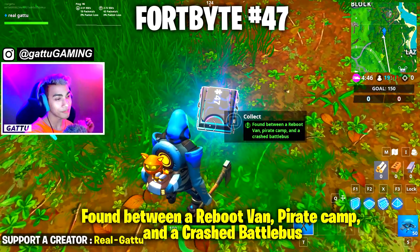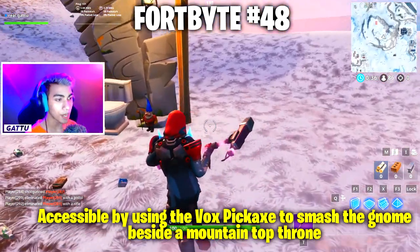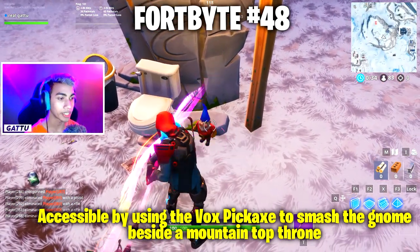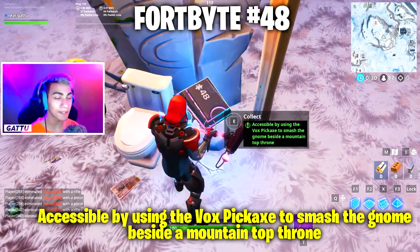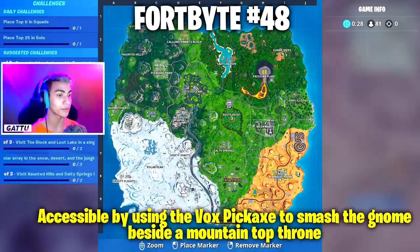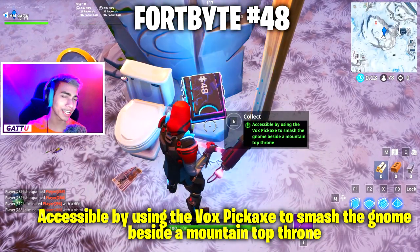Fortbyte number 47 is found between a reboot van, pirate camp, and a crashed battle bus — pinpoint this place on the minimap and come collect it. Fortbyte number 48 is accessible by using the Vox pickaxe to smash the gnome beside a mountaintop throne — equip the Vox pickaxe, smash the gnome at this location, and the Fortbyte gets unlocked.